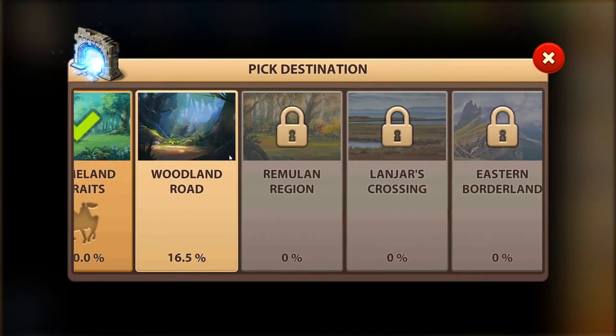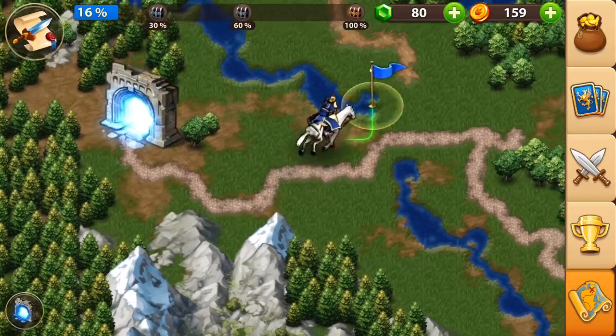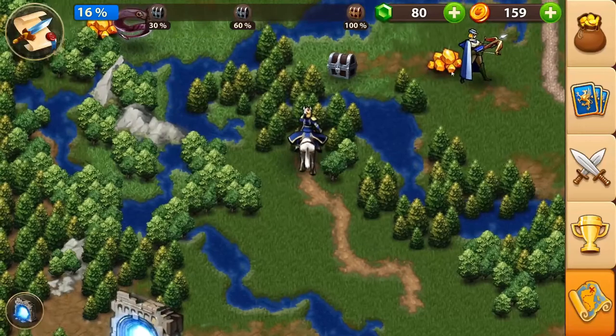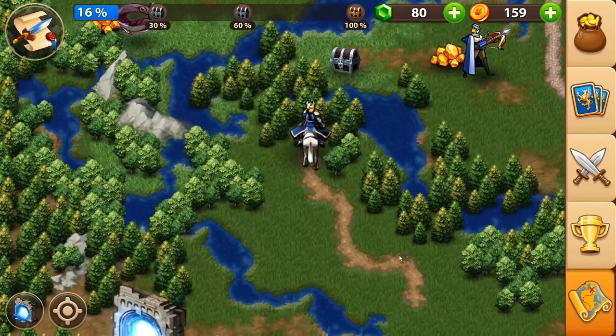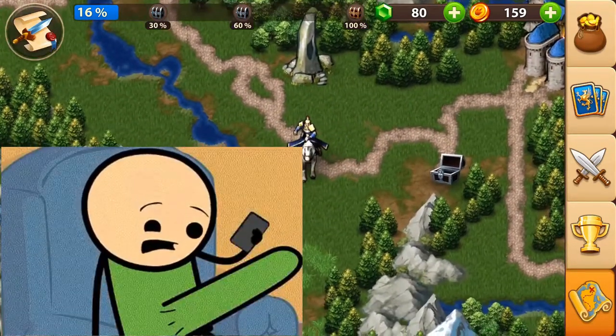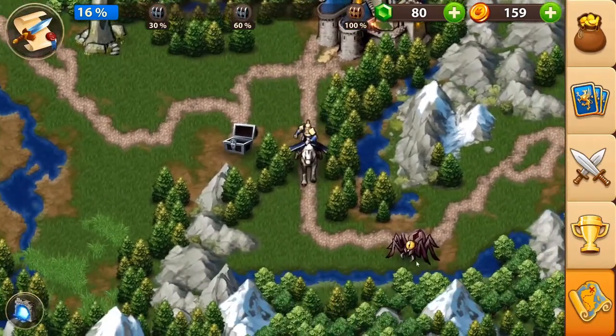There are seven areas total. Let's go to Woodland Road. Here there are some enemies, gold, and chests. This stone gave me a lot of skill points, so I leveled up quite a lot from this massive stone.